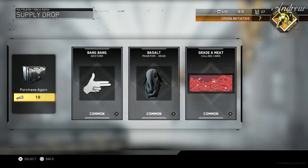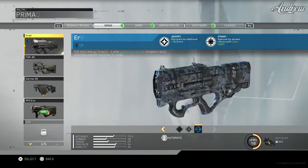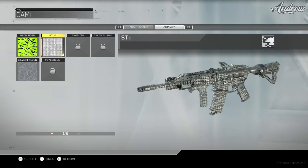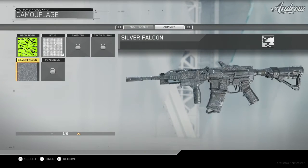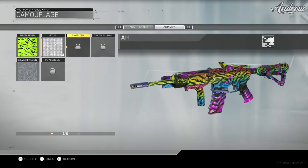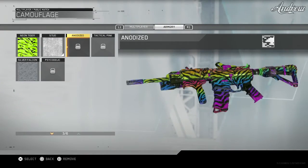Gray day meat — that's pretty cool. Let's see what we actually got, if we got something cool. The silver falcon — oh, that's actually really cool. I have the stud and neon tiger. I really want that. It's kind of like the spectrum from Ghosts, really sexy.